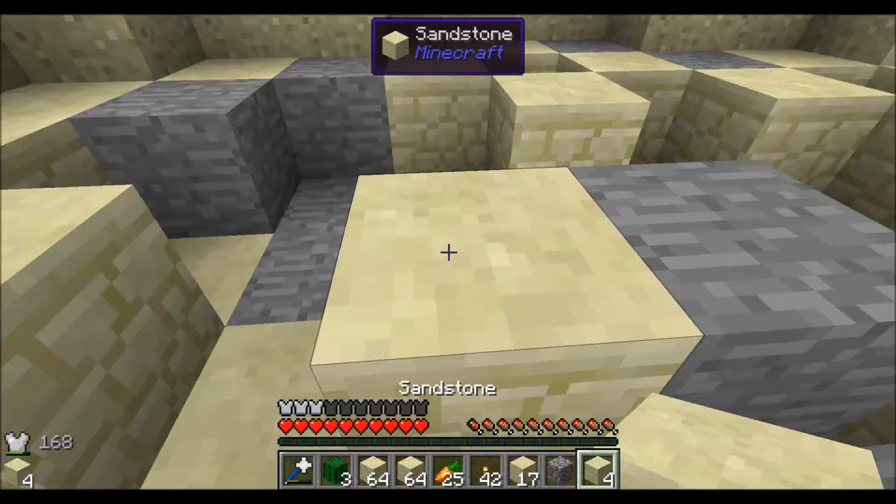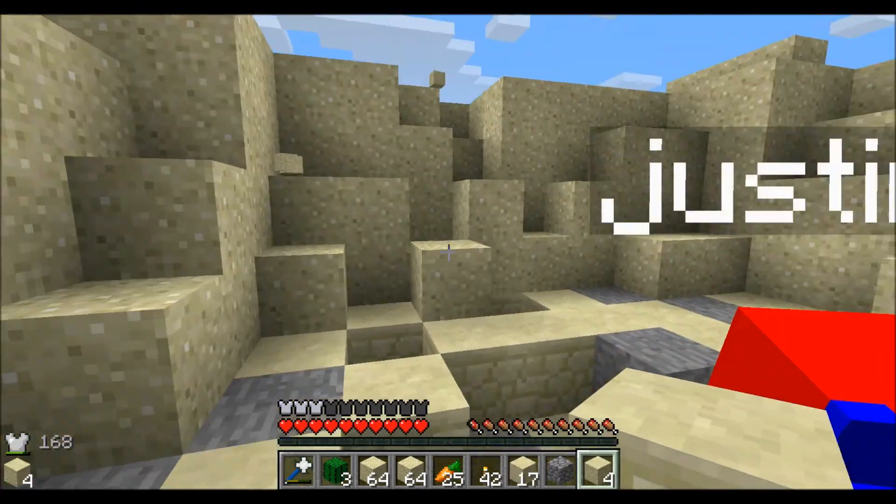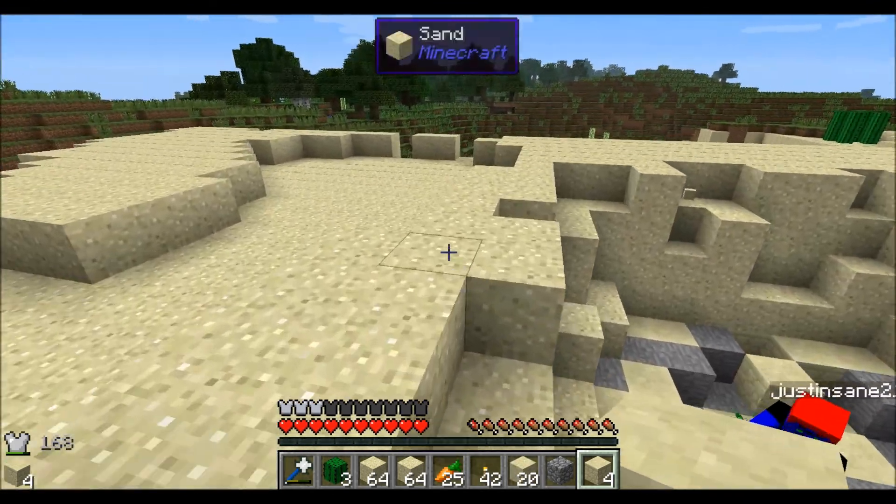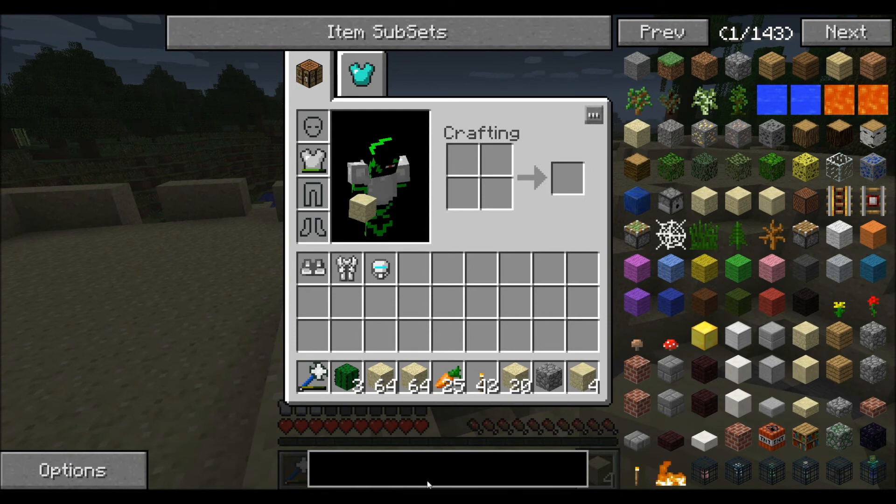Alright, for this episode we're going to be doing some crazy stuff — a little bit of explosions here and there. Actually we don't have any more TNT, so we can't make any more of this SDX stuff. I mean look at this stuff, it's so easy to make.